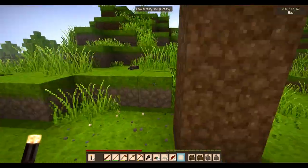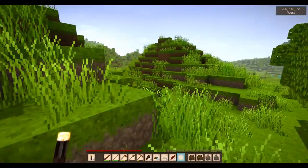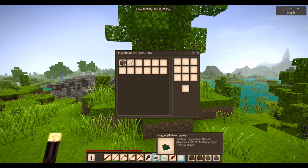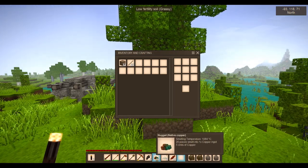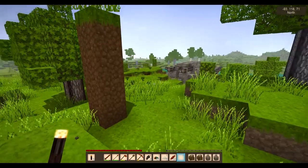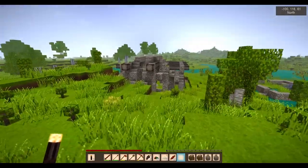20 of these smelt into one copper ingot, which means you need 20 copper nuggets to make your first pick. But there's more to it than that, because now when you go mining and you find copper ore, you don't get the nuggets directly.